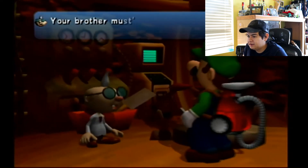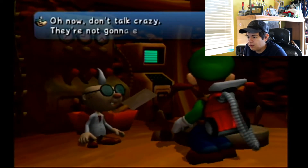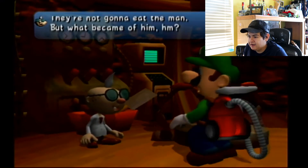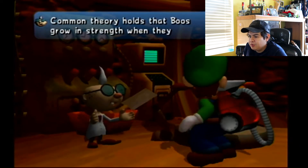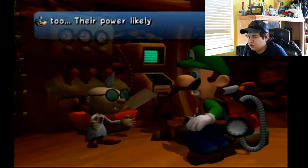Back at the lab, E. Gadd says: 'I've been waiting for you, Luigi. Your brother must have been taken by one of that gang of Boos — poor feller. What became of him? It's odd that he hasn't come back.' Common theory holds that Boos grow in strength when they travel in numbers — they must somehow combine their powers.